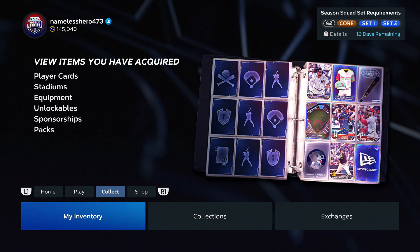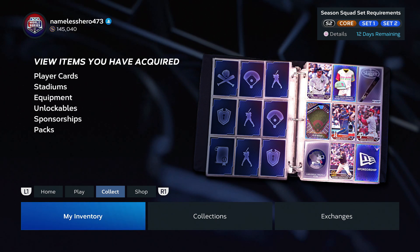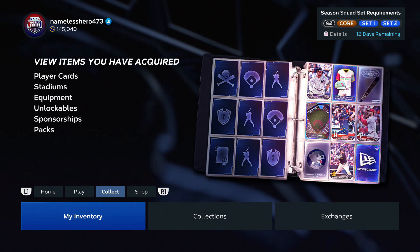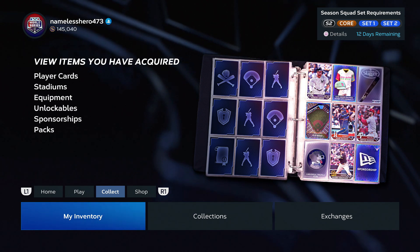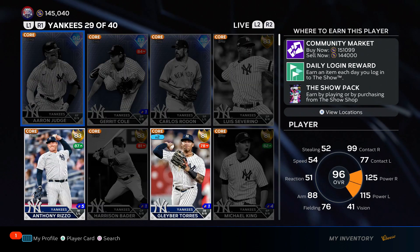What's up YouTube, we are back and today three different ways to make stubs — the three best ways we cover on the entire channel. Smash the subscribe button, smash the like button, comment down below how many stubs you got. My stub count is 145k, but then you go through my investments and I've got stubs everywhere.